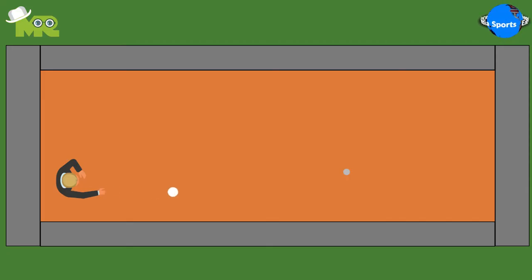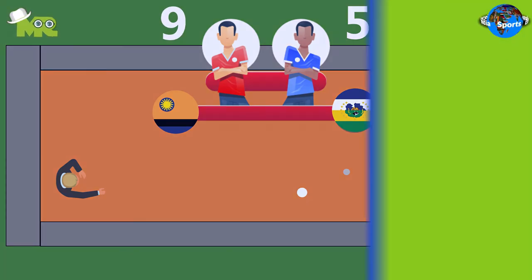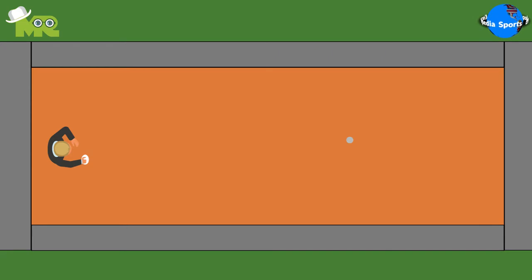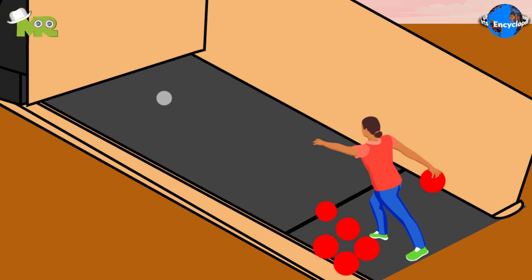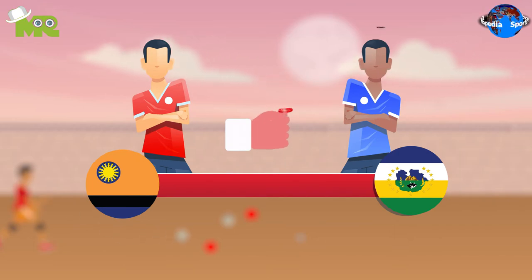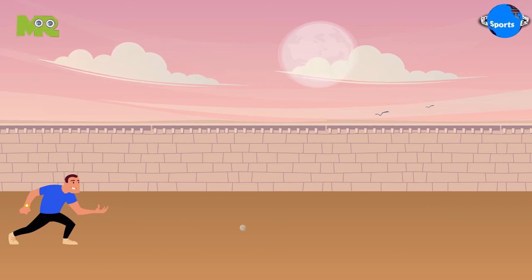The objective of Bolas Criollas is to score more points than your opponent's team. The game is played between two teams of equal players. Both teams are given one set of solid balls according to the color assigned to the team. The game begins with a toss, and the team that wins the toss begins the first round by throwing the mingo into the field, followed by their solid ball.